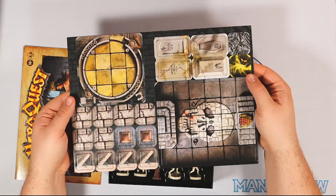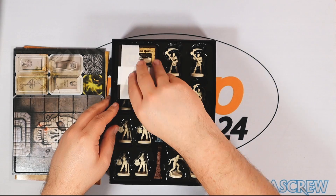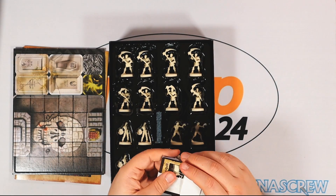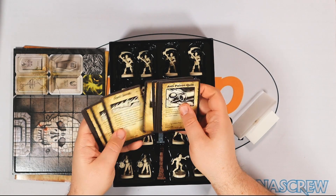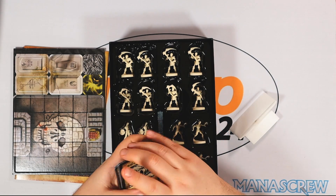There's another punch board with specific tokens for this scenario, plenty of skeletons, another couple of doors, and some more item cards that will be specifically helpful for this scenario.